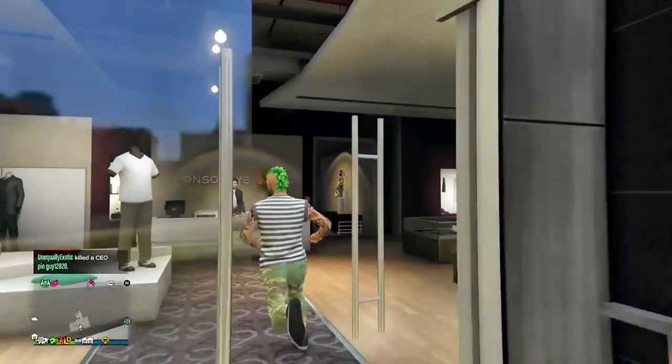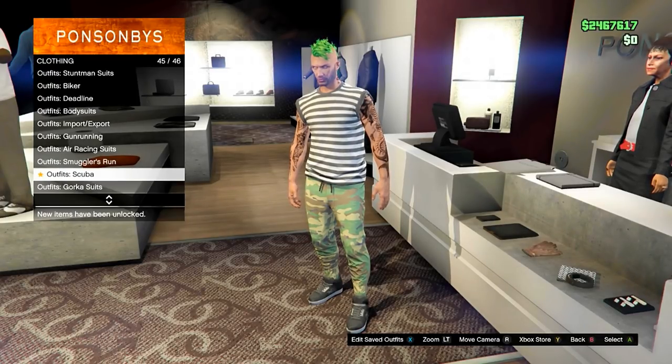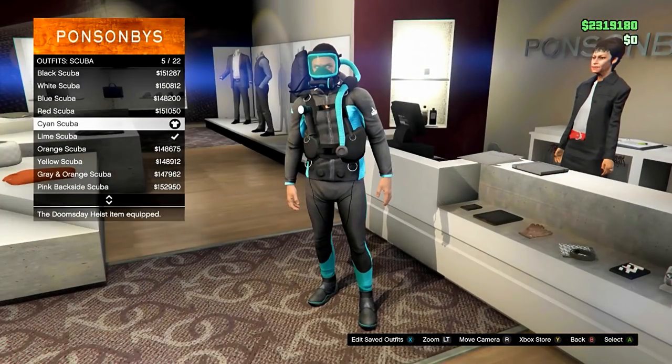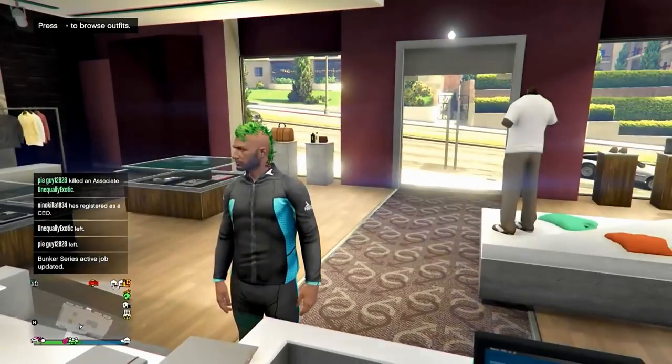First, you want to head to any clothing store, walk up to the counter and purchase one of the brand new scuba suits. When you are scrolling through these suits, it will show them complete with the mask and the air tank. However, once you equip the scuba suit, those will disappear and they will only reappear again when you are in the water.